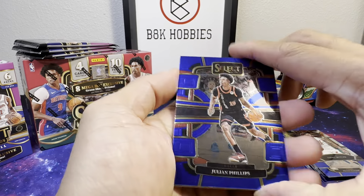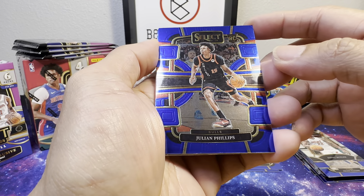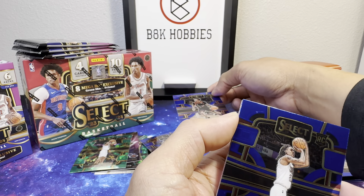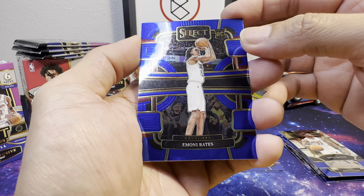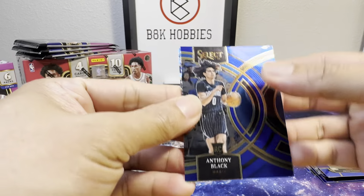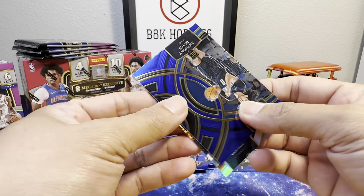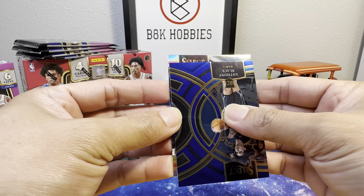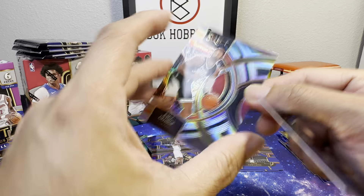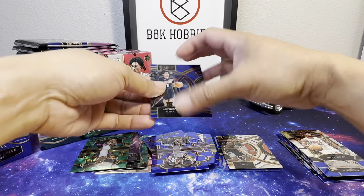Another rookie — Julian Phillips, Chicago Bulls. Another rookie: Emoni Bates. Another rookie: Anthony Black. And for the Clippers silver — Russell Westbrook... oh, Paul George! Oh, that's a nice one — that one right there!